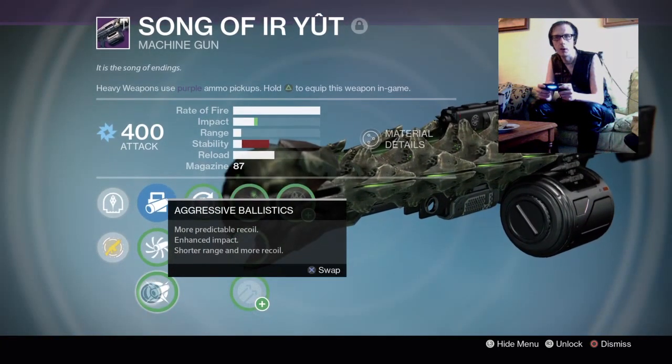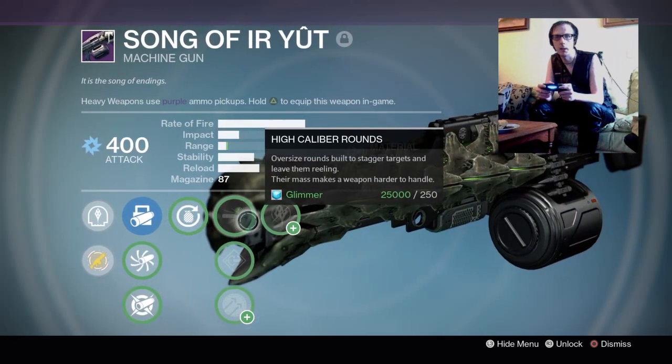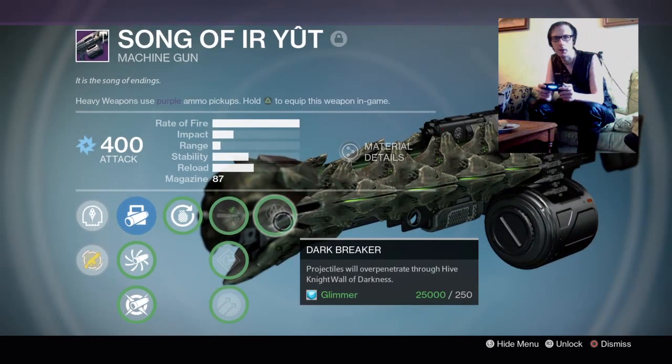Song of Ir Yut's perks include Aggressive Ballistics, Grenadier, High Caliber Rounds, Flared Magwell, Hammer Forged, and Dark Breaker.